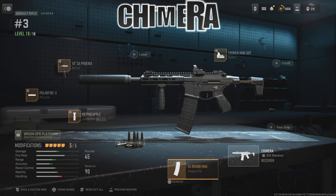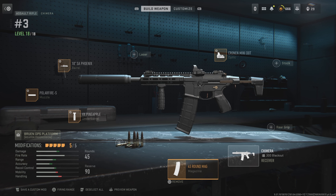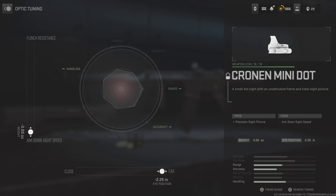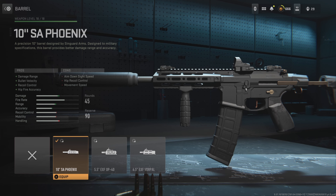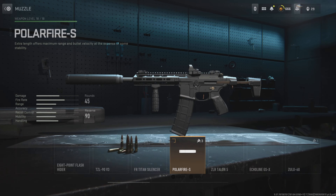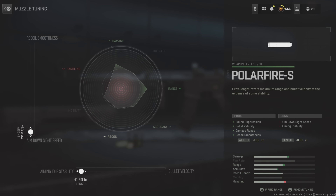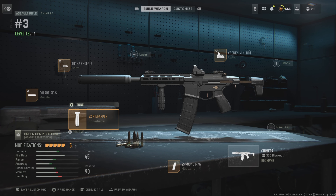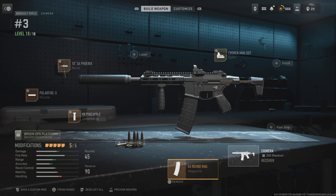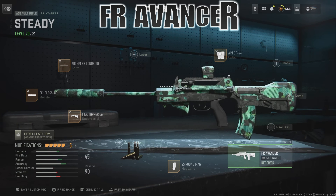First things first, we're going to start with the Chimera. This one got a close damage increase, far damage increase, head damage multiplier increase, and lower torso damage multiplier increase. The attachment we're running is the Mini Red Dot — go negative 3.00 and negative 2.25. Running the 10 Phoenix at plus 0.48 and negative 0.40. The Polar Fire S muzzle at negative 1.35 and negative 0.90. The VX Pineapple on the barrel at plus 0.80 and negative 0.36, and then 45 round mag.